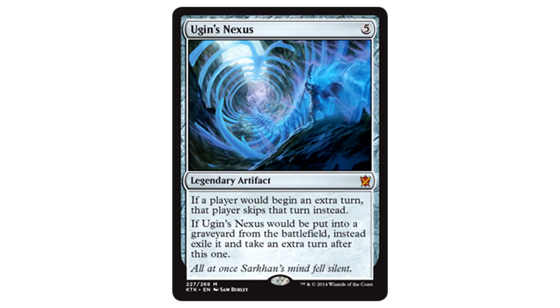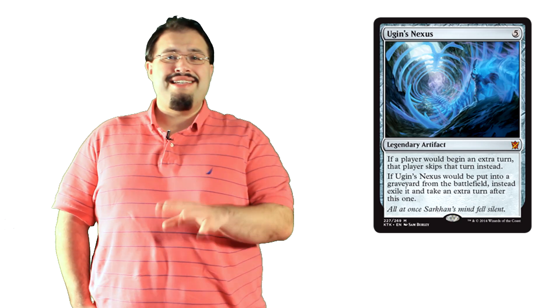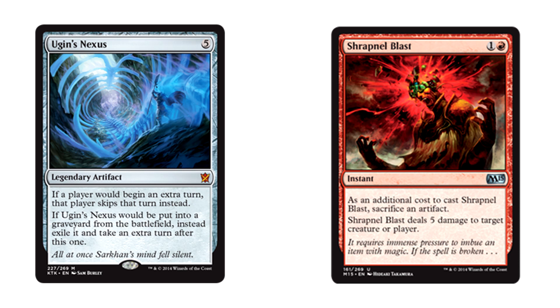Ugin's Nexus confirms what a lot of people have been suspecting — Ugin's all up in Tarkir's business somewhere, and that's awesome. The Nexus is five mana for a legendary artifact. If a player would be getting an extra turn, that player skips that turn instead. If Ugin's Nexus would be put into a graveyard from the battlefield, instead exile it and take an extra turn after this one. The Nexus is hysterical. There's a modern time warp deck right now that runs on taking basically infinite turns — this card would be the funniest thing against that. Beyond that, if you have your own artifact destruction or a sac outlet like Shrapnel Blast, this card isn't bad. Super funny for commander, so that's also definitely a thing.